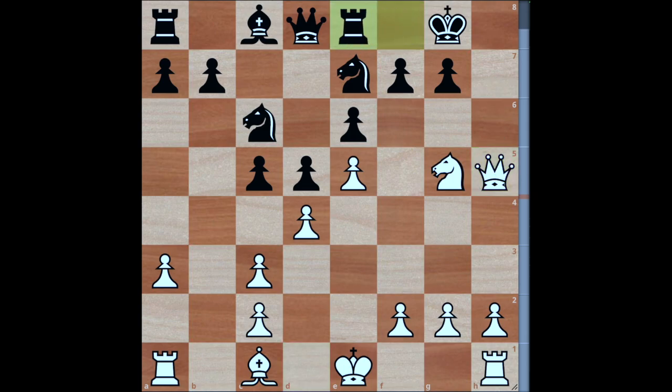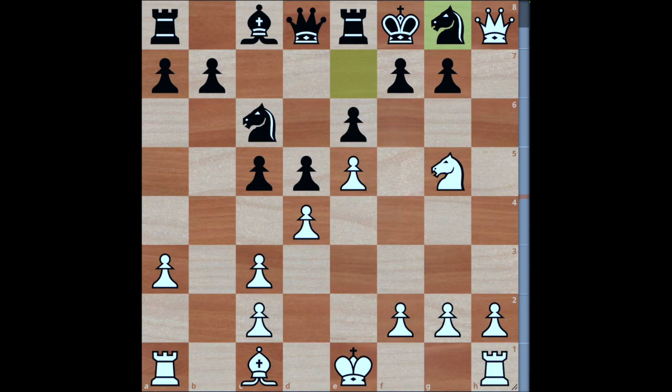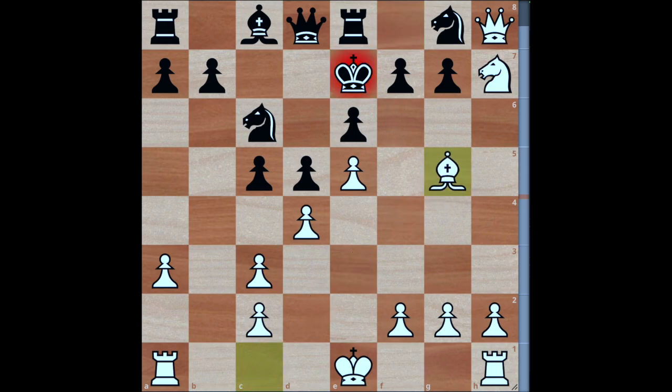The only defense to stop queen h7 checkmate is rook to e8. Then queen h7 check, king f8, queen check — knight block is the only move. We go knight to h7, king e7, bishop to g5, and this is going to be winning. The only move black can play is knight to f6, whereupon you just take this pawn and win the knight whenever you want. Note that if f6 is played, queen takes g7 is checkmate.